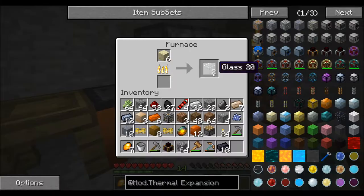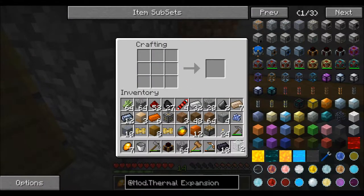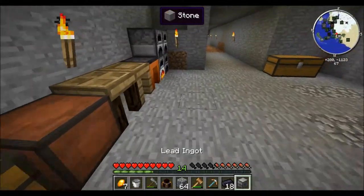You can store stuff in it, pick it up, and the contents will be saved. Now that I have that — igneous extruder. There we go. We're gonna plop this down right over here.